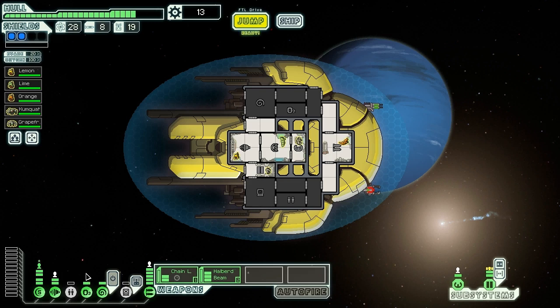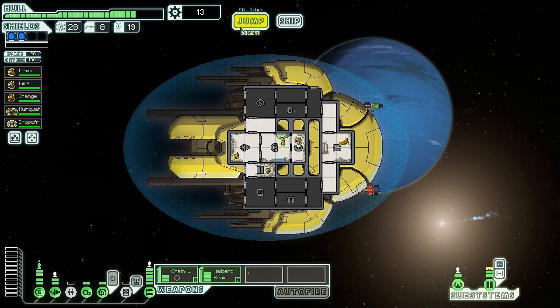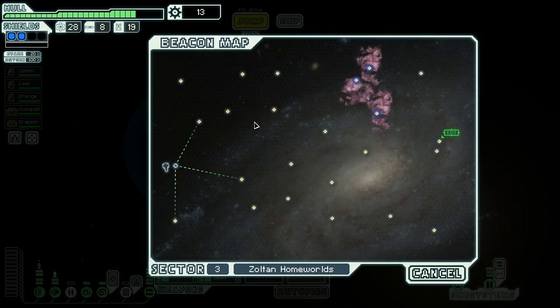But we are lagging a little bit in other respects — we still have no sensor system, and we still only have two bars of engines, which is pretty atrocious. But hopefully we'll be able to make do with what we have here and make our way through the Zoltan homeworlds and find some success. Let's keep moving.